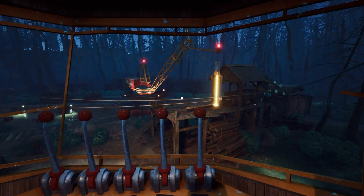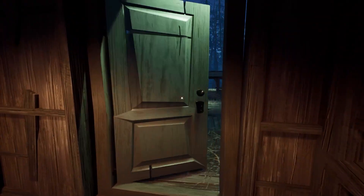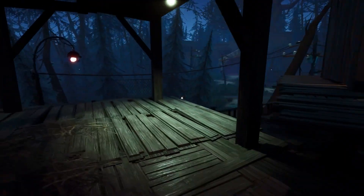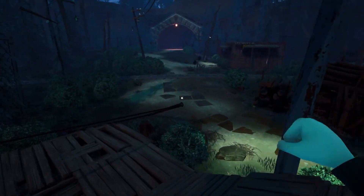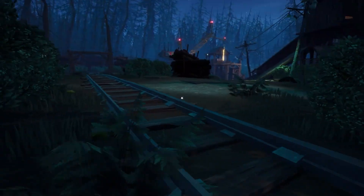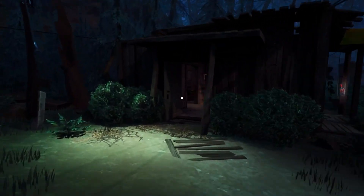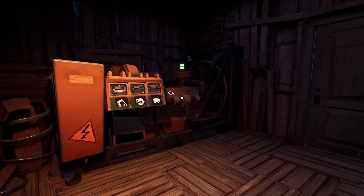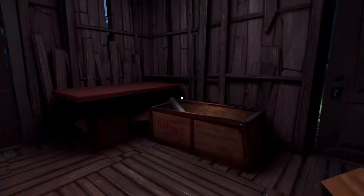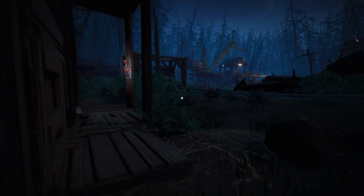Once you have the log on the conveyor belt, make your way back over to the generator shack. Be very careful and keep your eyes out, but you can run and do this as quickly as possible to avoid the Guest. Once you're in the shack, pick up the fuse and place it in the sawmill slot. Electricity will go through to the sawmill, and that's where we need to go next.